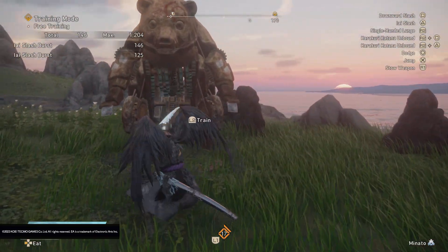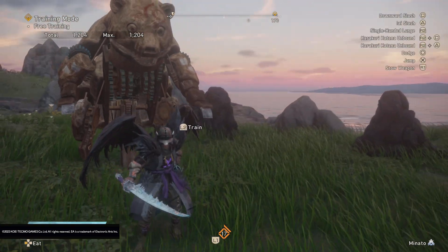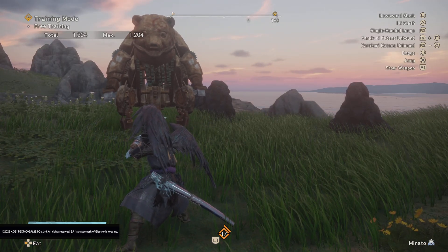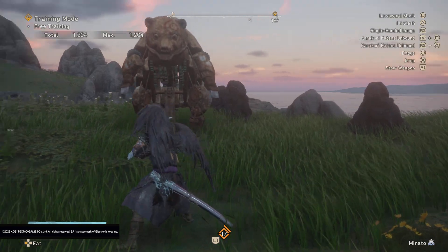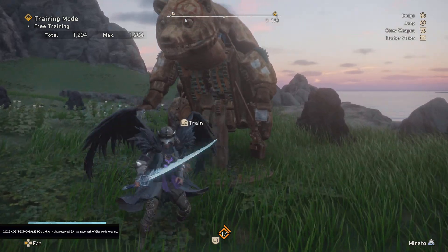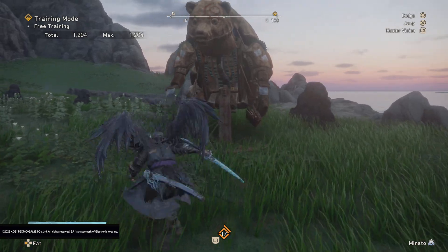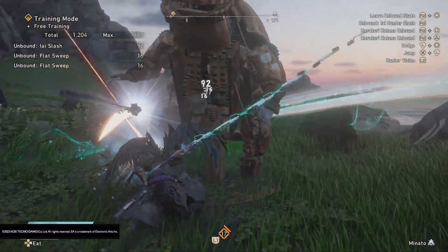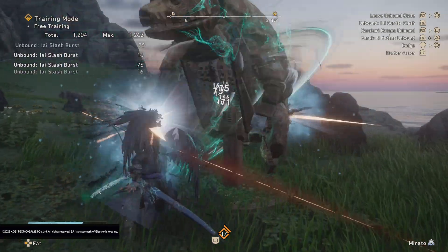The whole mechanic of the katana is to build up your meter and then turn it into a chain blade. The way you do this — as you can see on the right side of the screen — is you unbound your weapon by holding down R2, your weapon action button, and then Square or Triangle (light or heavy). Once your weapon is unbound, your combos basically stay the same but have more reach and do a bit more damage.